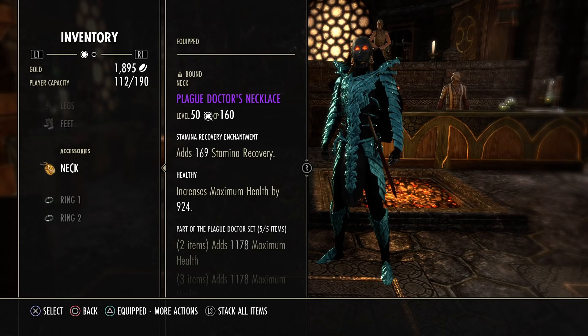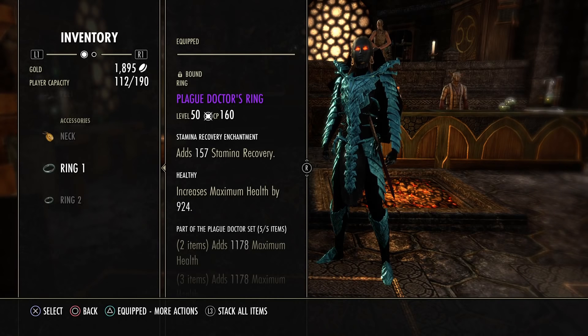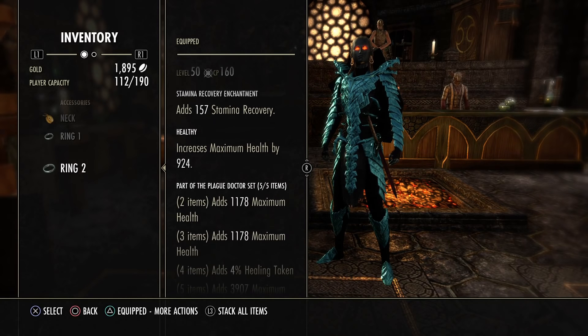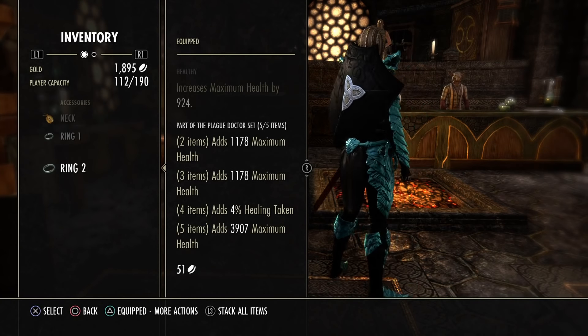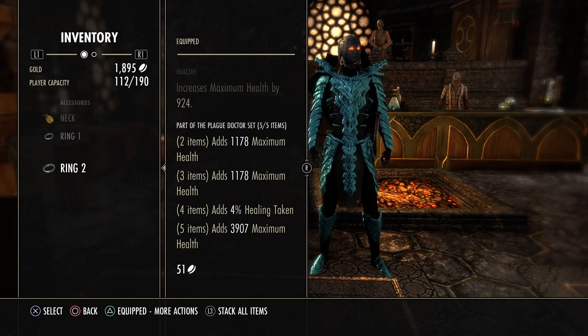We complete the set with the Black Doctor jewelry. The necklace is in Healthy with 167 of stamina recovery, and both rings are also Healthy with stamina recovery. The glyphs are not in gold — you could put 2 golden glyphs for more stamina recovery, 1000 of health, a 4% healing taken, and 4000 of health which stacks.